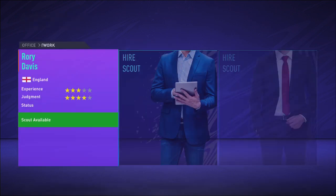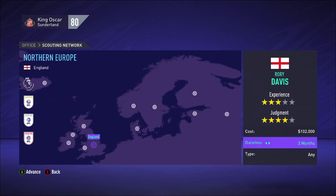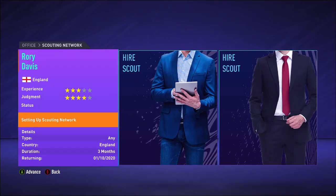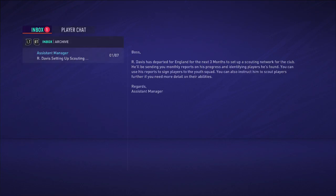I don't really mind 4-star or 3-star. It's just like if they've got 1-star judgement and 5-star experience — that never happens, but if it does I wouldn't pick it. I'll send the scout for 3 months to England because I don't want to be spending too much on Youth Academy already. Spent 100k already.